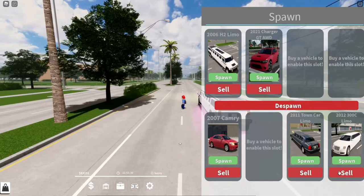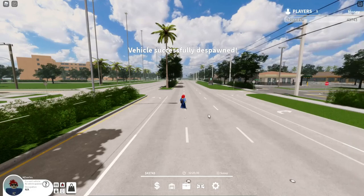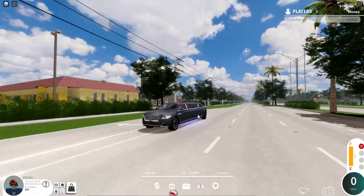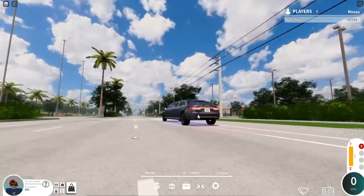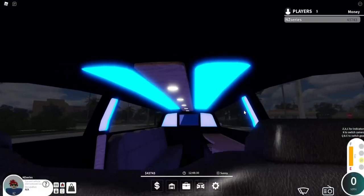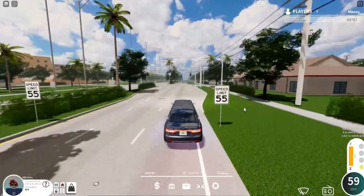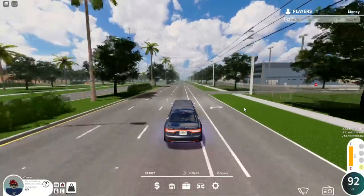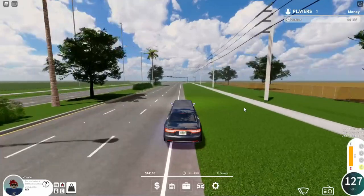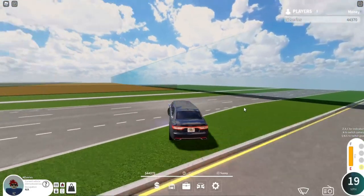We have one more vehicle to review, but we have to sell a couple of vehicles so we can have enough money to buy it. Okay, let's go ahead and spawn it in. This may have some cool features to be that expensive. Headlights, taillights, blinkers, horn, reversing lights. What's in the back? Blue lights — those actually look really nice in the limos. Let's go ahead and do a speed test. Around 140 miles per hour, I think, because I can't really top out the speed because of the wall.